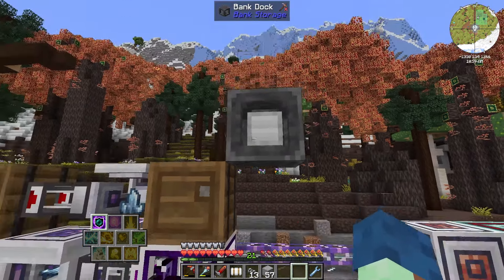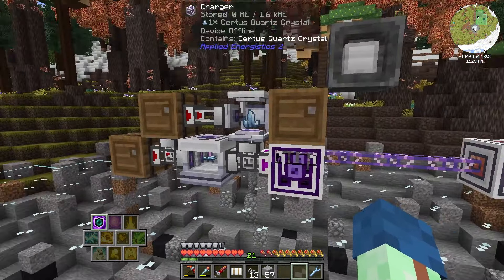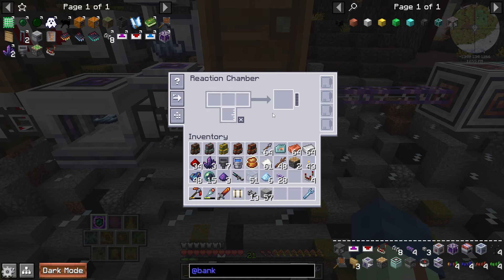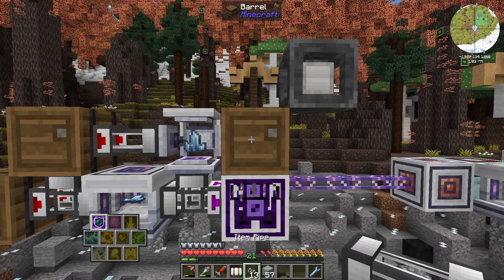Hypothetically we've got our charged and our dust in here and it's made the conversion — we've got 64 certus quartz sitting there waiting to be picked up. We're going to take half of those — 32 — and put them back in this barrel to start the process again. The other 32 — that's profit — we can take that to the side and put into storage. I want to put it in a bank — iron is good enough, each stack is 4,000. We also need to split it evenly — auto export to the barrel on top, and that's the 64 we want to evenly distribute.